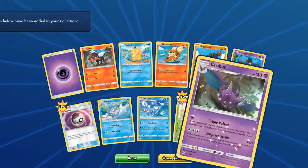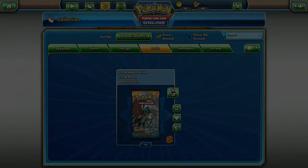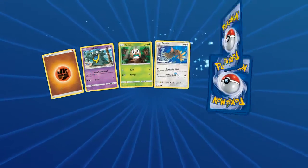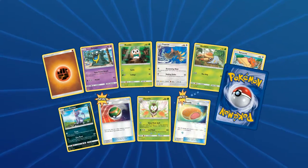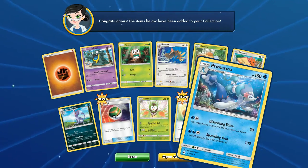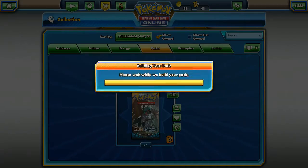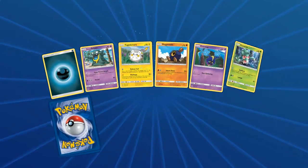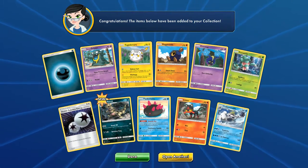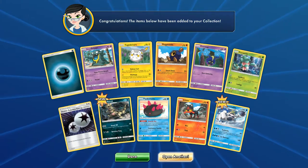We got a reverse Dartrix and a Crobat hollow rare — we've almost got all the hollow rares already. We got a Big Malasada and a regular Primarina, which is a hollow rare only in the starter deck. Come on, Ultra Ball — it's a Crabominable.